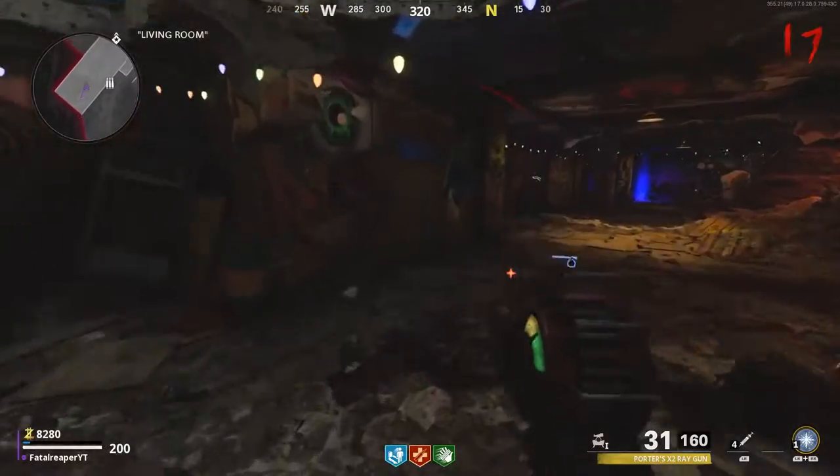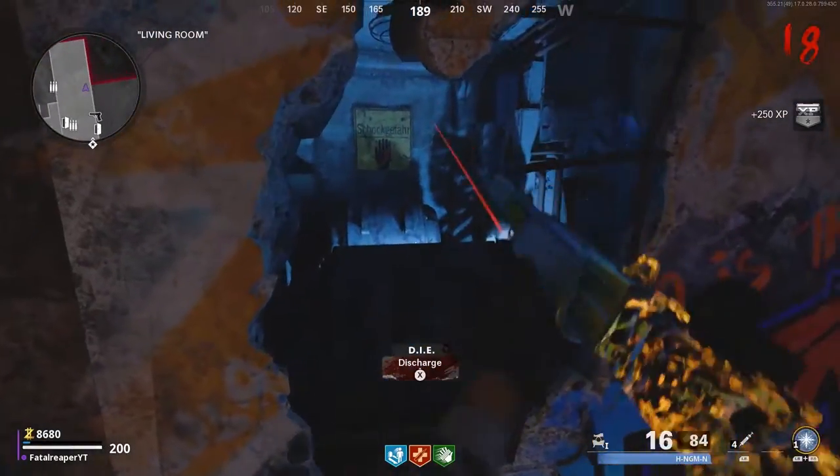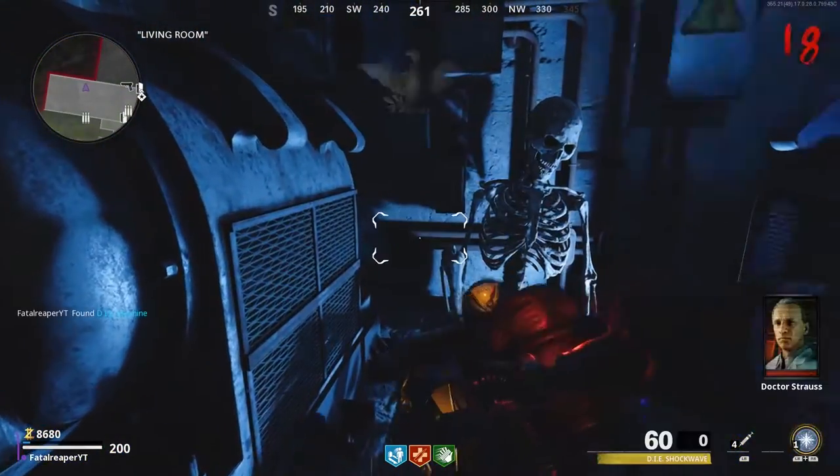As you can see, the weapon is in there. As soon as that happens, it's done. You'll be able to go over here to discharge, and then your Wonder Weapon will be free for the taking.